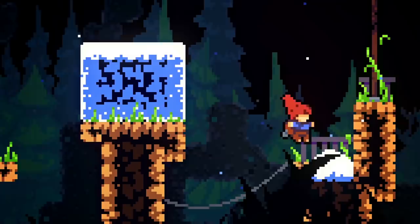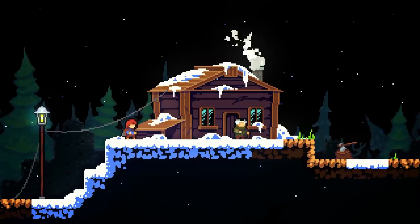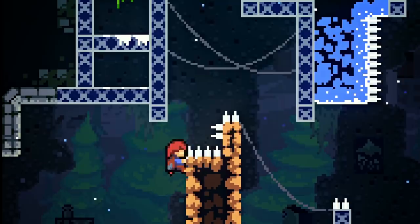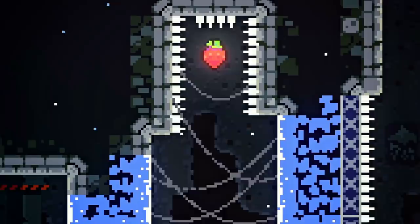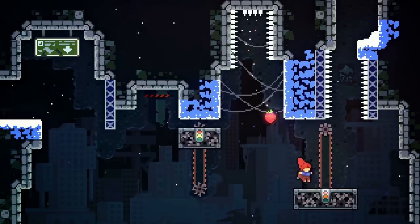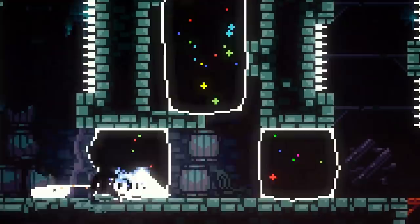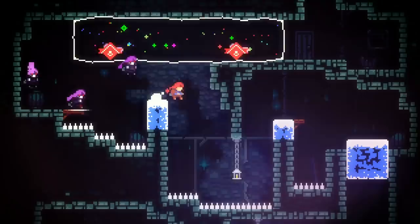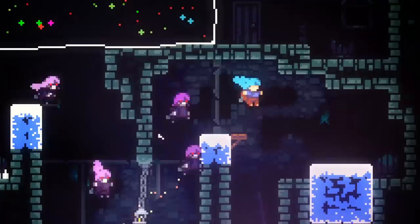Some of you might scoff, but Celeste was my favorite game of 2018, beating out AAA experiences like Red Dead Redemption 2 and God of War. While the platforming is incredible, it was actually the story and how it intertwined with the gameplay that left such a lasting impression. Unlike other tough games where my will to finish is often tied to my pride as a gamer, my motivation to complete Celeste was fueled by my fear of failing the main character. Madeline is one of the most endearing and relatable protagonists I've ever controlled in a video game, and she's only made of a few pixels. This game is a genuinely emotional experience and it's made even better thanks to precise controls, an addictive gameplay loop, and those damn strawberries.